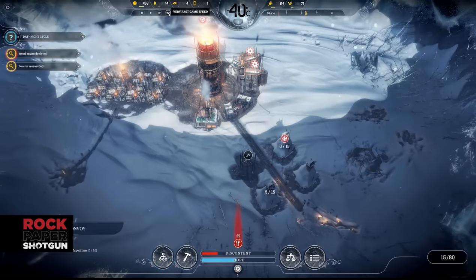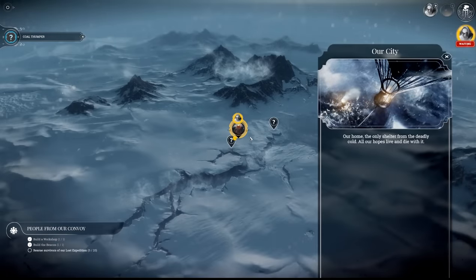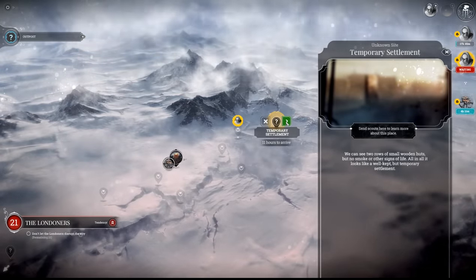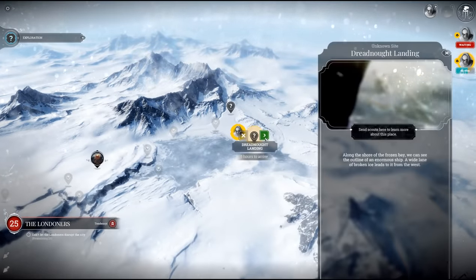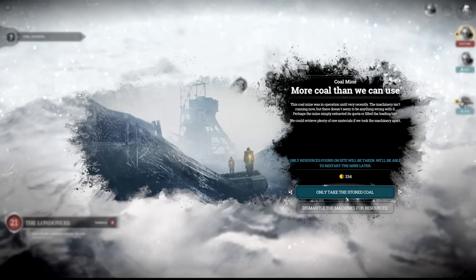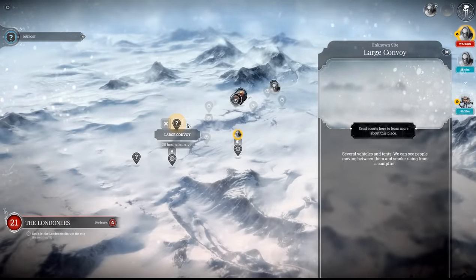One of your earlier objectives is to build a beacon so you can send scouting parties out into the wider world to search for survivors and resources. Pillaging the world is key to survival — you'll need the extra bodies to scale up your operations and the resource stockpiles you find can help out in a pinch. It's really important to research more scouts in the workshop as early as possible; not only does it double your takings, but lets you explore in two directions on the map. You'll also want to research lighter scout sleds to push out to the distant corners of the map as fast as possible. Another way to speed up exploration is to keep scouts moving between new locations instead of having them return to base — the travel time between outposts is much shorter than making long repeat trips back and forth.